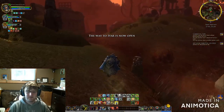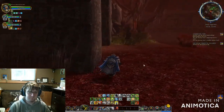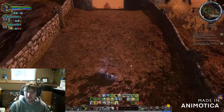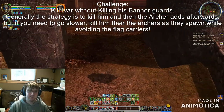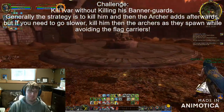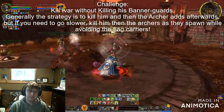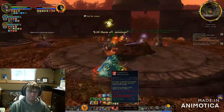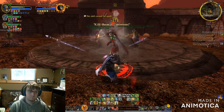The way to Ivar is now open. He's gonna drop some loot, so if you need gear — you go up here and fight Ivar, and you're gonna get a housing cosmetic as well. You're gonna kill Ivar — kill the boss only. The banners on the side will buff him, so keep a watch for that.